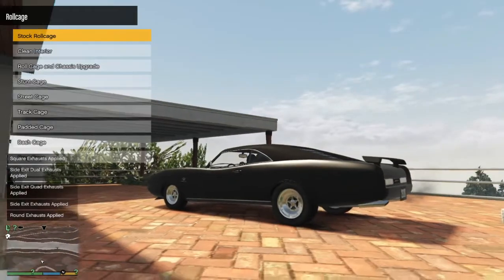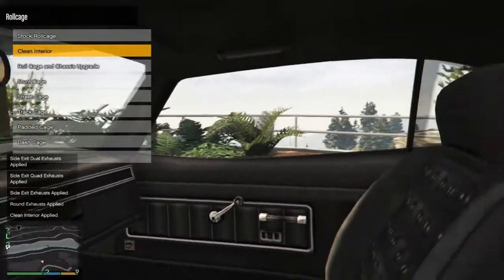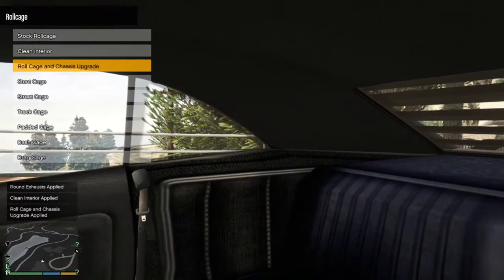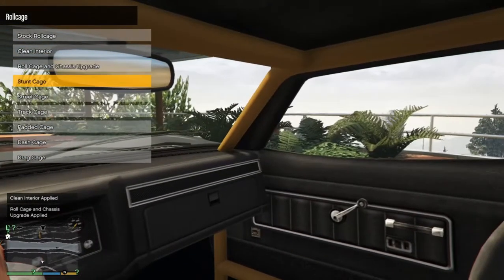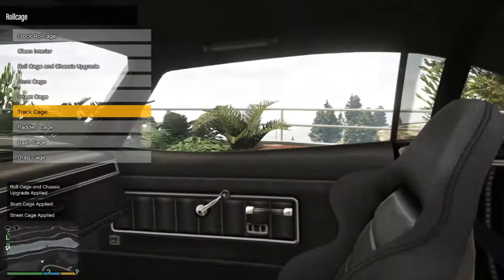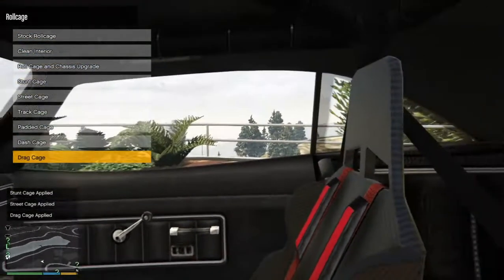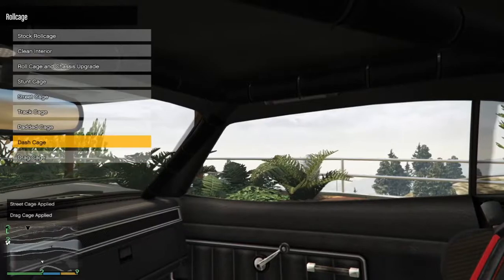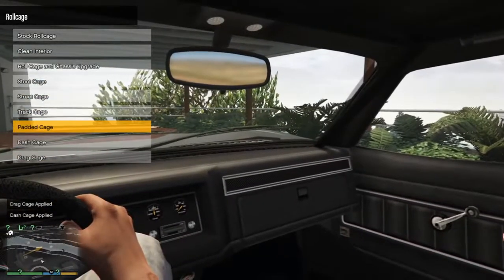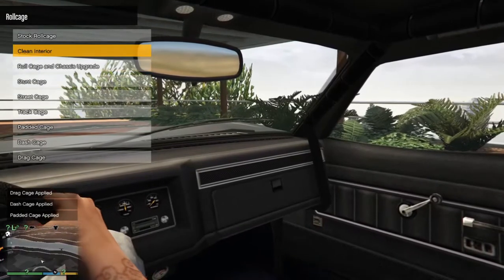Roll cage. Interior options — clean interior, all cards, clean interior. Roll cage and chassis upgrade. We can do that. The cage in the back, drag cage — this is like a whole padded cage. The dash cage, padded cage. I'm just gonna go with clean interior.